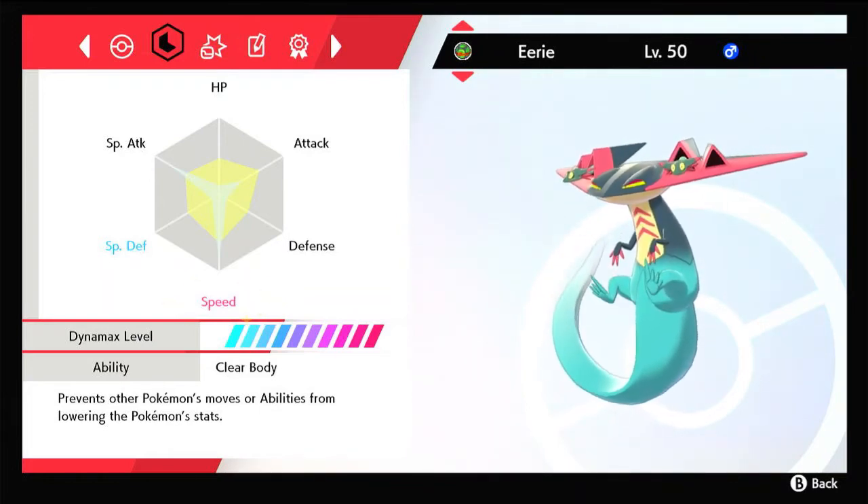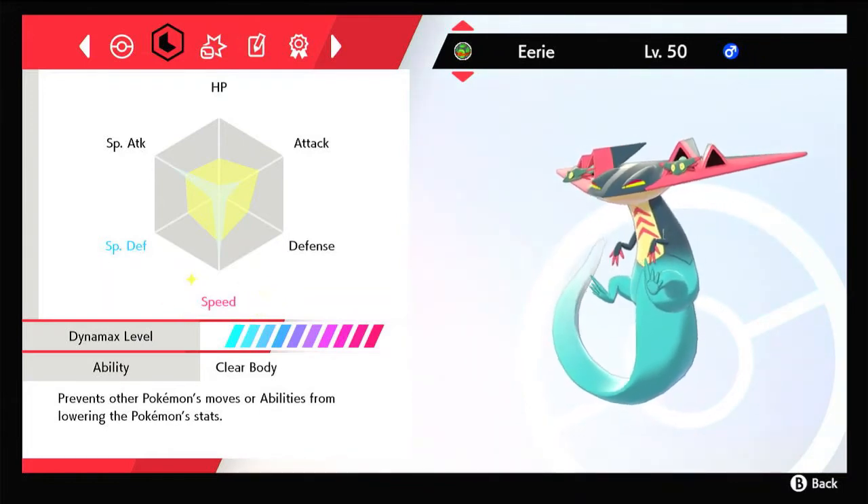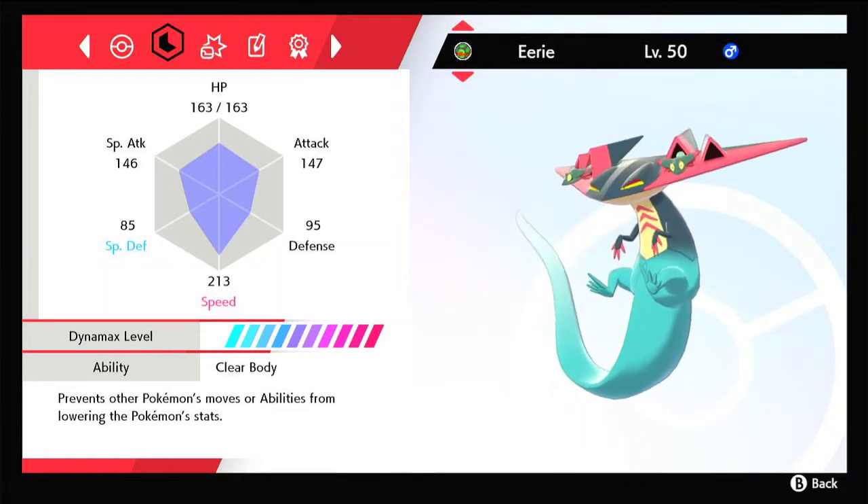You'll notice at the end of the EV training, the physical attack will be one point higher than the special attack. The reason for this is because I ran it through an online damage calculator, and that extra one point in physical attack made Dragon Darts do on average about 5% more damage than if the physical and special attack stats were the same. That kind of seemed worth it.